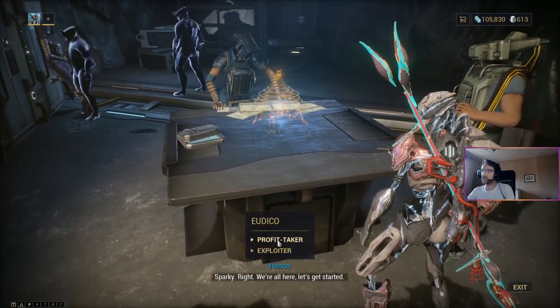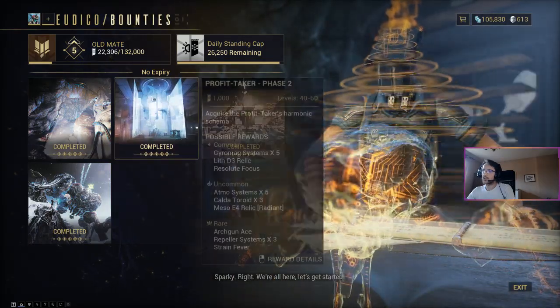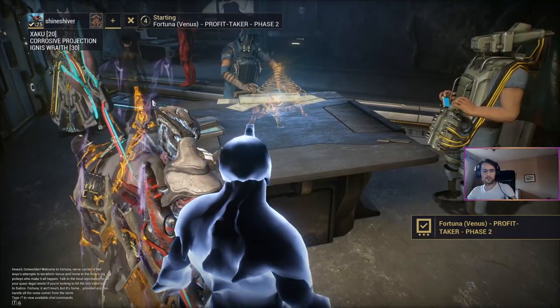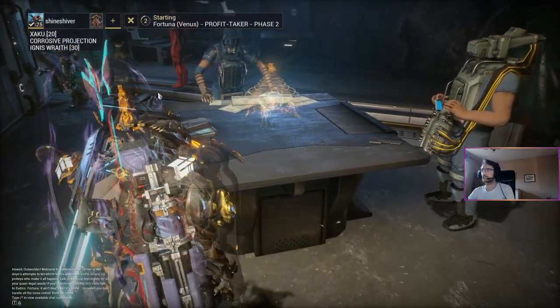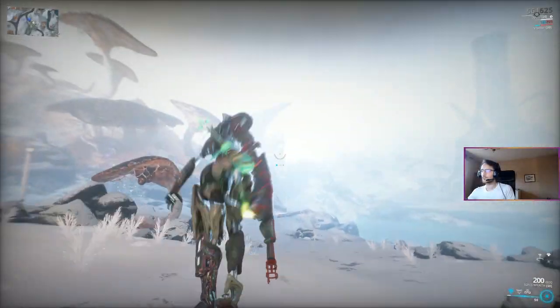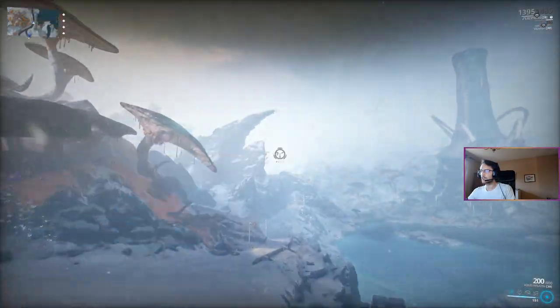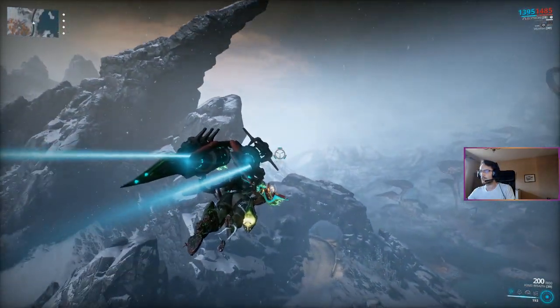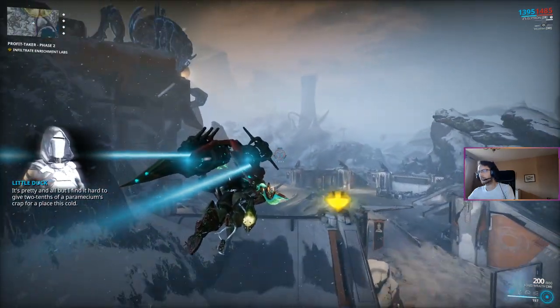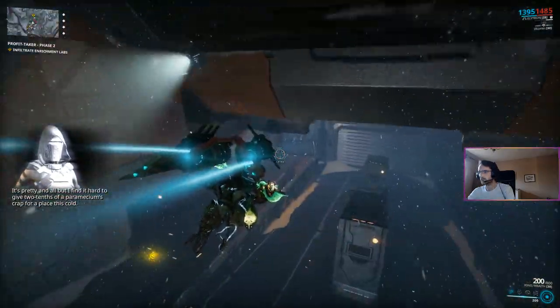On the table missions, go to Profit Taker and choose quest phase 2. Just skip the cinematic with left click and go out. Use your Archwing to go to the Corpus facility. I advise you to pay attention to the route in this video, as the path is extremely important to farm extremely quickly.